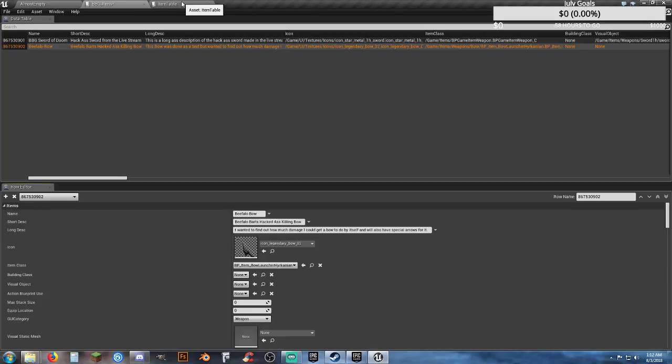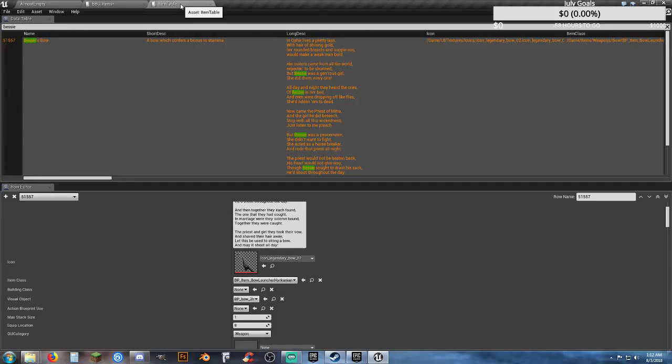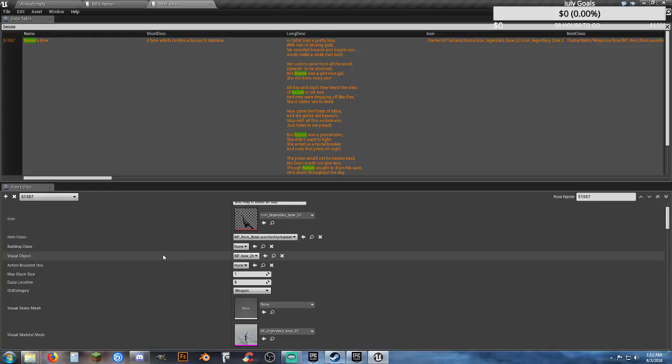Howdy, Buflobart here, and welcome. This is kind of a continuation from where I was at, messing around with the dev kit for Conan Exiles. The first mod I created was a recipe mod — that works great, 100%. The second one I started screwing around with is kind of an OP weapons mod, and that's working pretty well too.